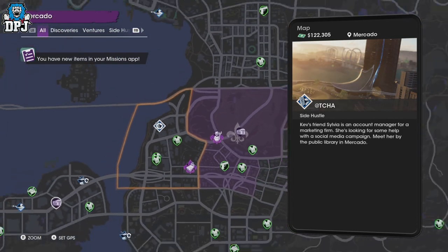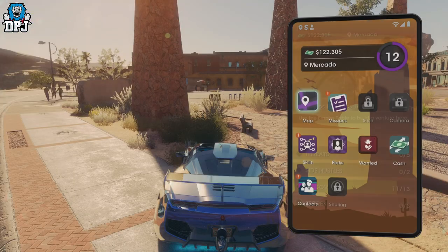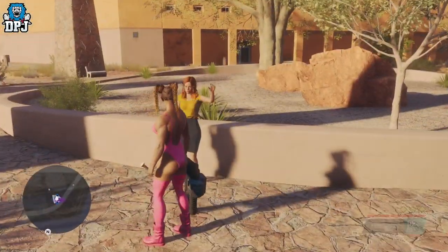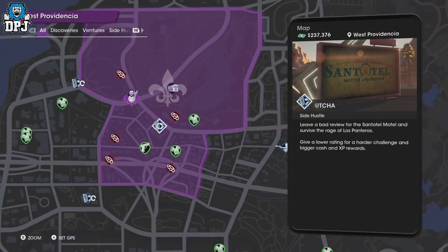If you haven't got these unlocked yet, you need to first speak to the woman you're seeing on screen now at this location. Go up to her, talk to her for a quick second, and then these side hustles will appear on your map. Once you've done this, go to this exact one.